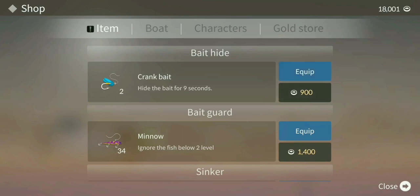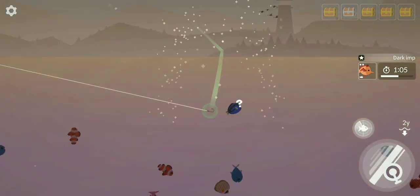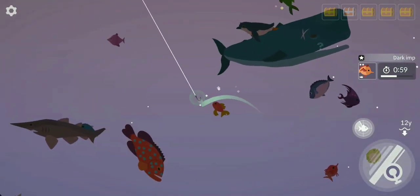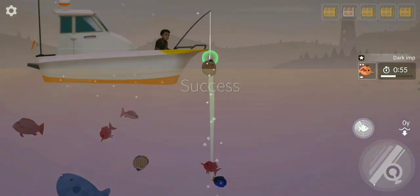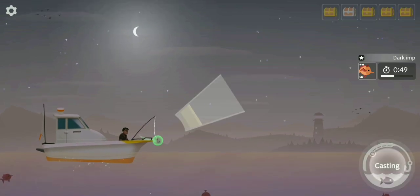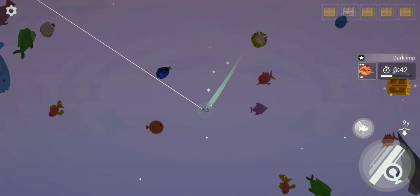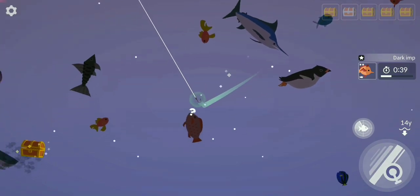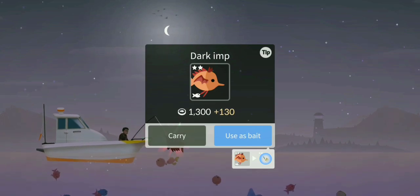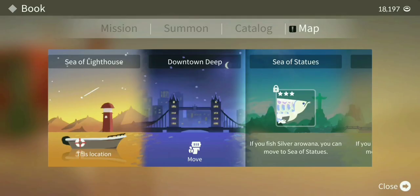We are running out of time. Let me buy a couple of crankbaits, equip them, and sit in here — the dark imp is somewhere around here, I can smell it. Not the kahalot — nope! He's all the way there. Go back! Okay, that's enough hopefully. Come on dark imp, you have 40 seconds. Where is he? Yes, yes, yes! We caught the dark imp! This is my third attempt to catch the dark imp and we finally got him! You're going in my aquarium, little buddy.